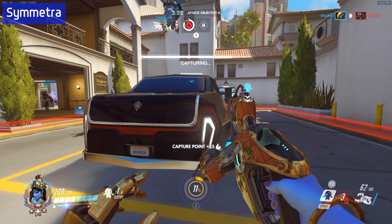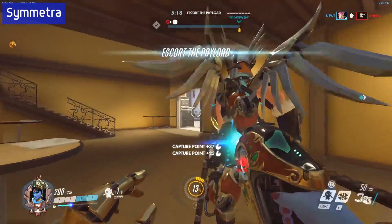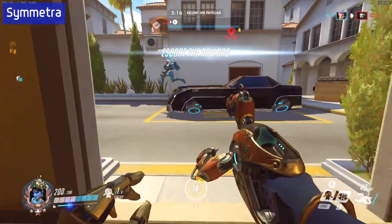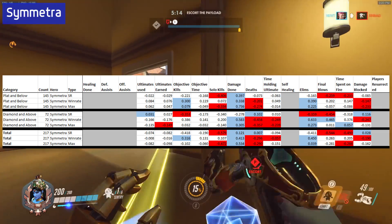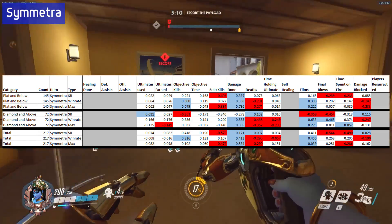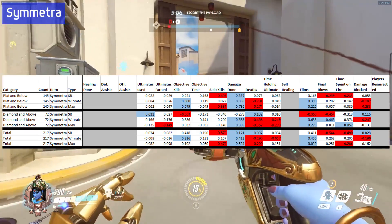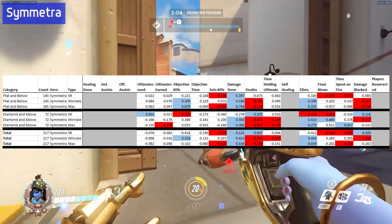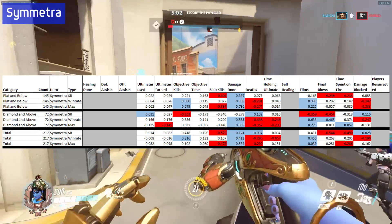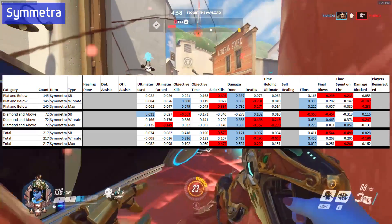Now let's move on to Symmetra. Last time I did a discussion on Symmetra, I was actually a little upset at what the data results pulled, but this is where I need to investigate it further. Now that we have a breakdown between platinum and below players and diamond and above, we can see some differences that may be worth investigating. I'm going to look at a few of the stats that look most interesting and put them in scatter plots to see what happens.